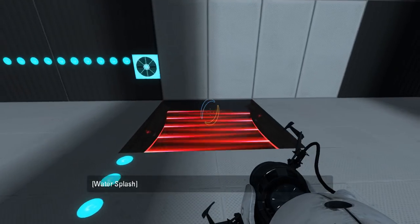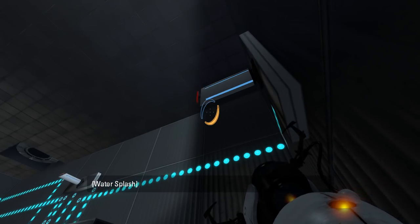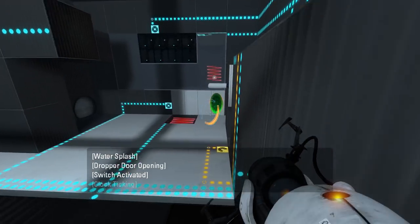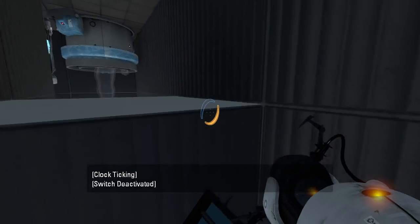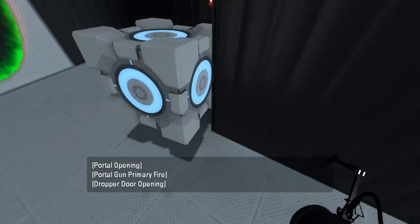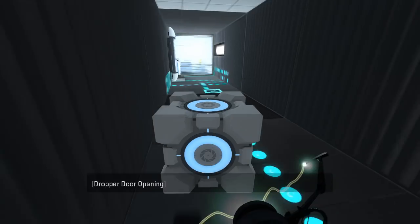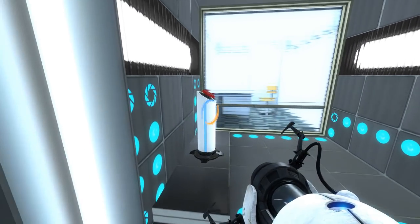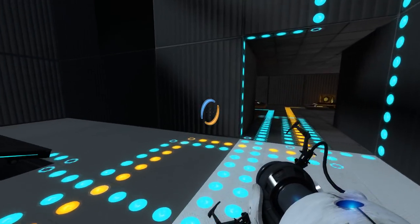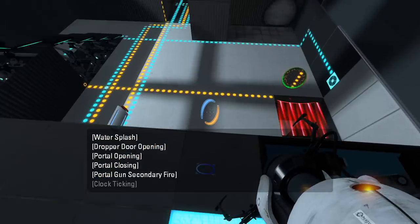Alright, and then the next thing is the regular cube. Let's get the regular cube then. I'll just put a portal there. Regular cube, ahoy! Walk up here, get the regular cube, get out of there, and then we get ourselves out of here. Get down there. Lots of trapping situations. And then now we head back up here and press this button, and juggle ourselves into the trapping situation room.